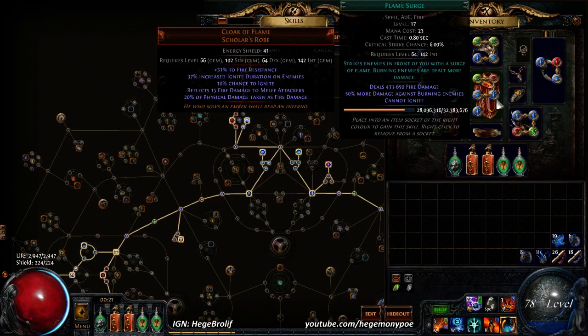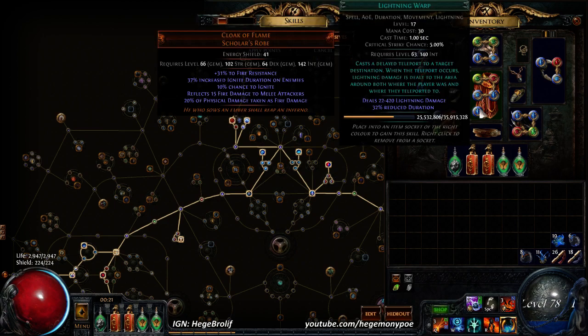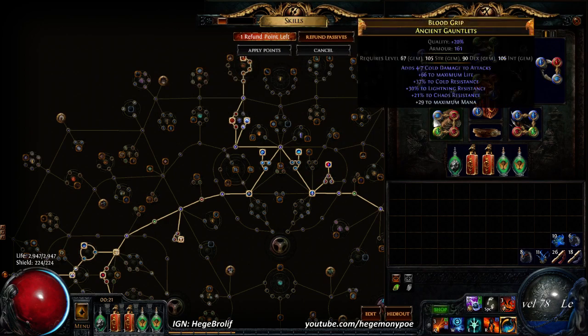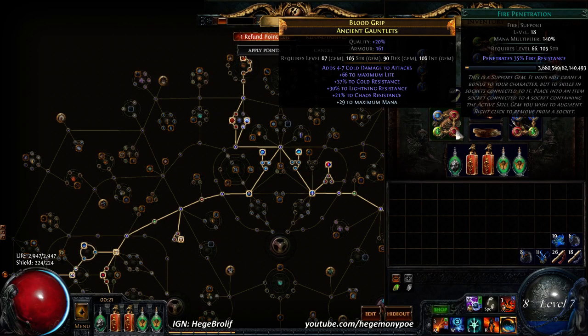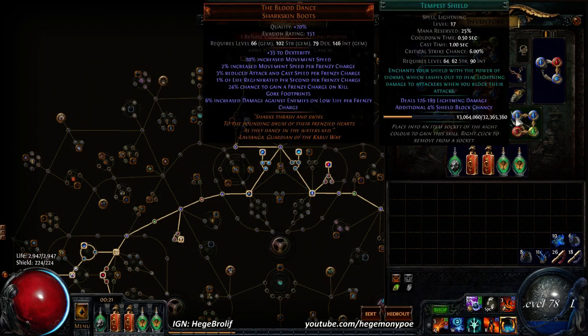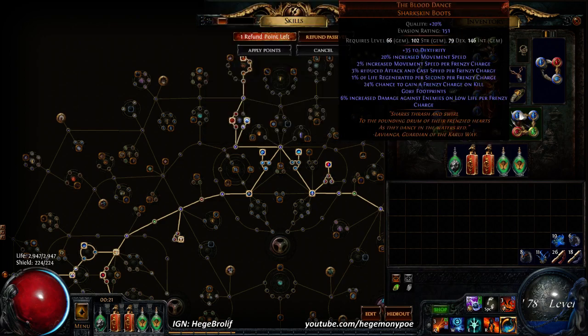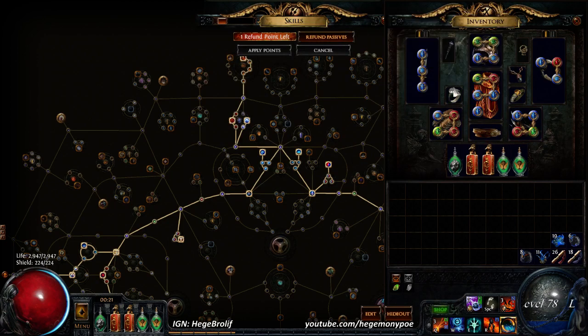For the links we've got Trap, Fire Pen, Flame Surge, and Conlfict — that hasn't changed. If we had another link maybe we'd put Crit Damage, but we don't have a five-link. So the setup is Fire Pen, Fire Trap, Increased Burn, Ele Prolif. Tempest Shield is a filler at the moment.